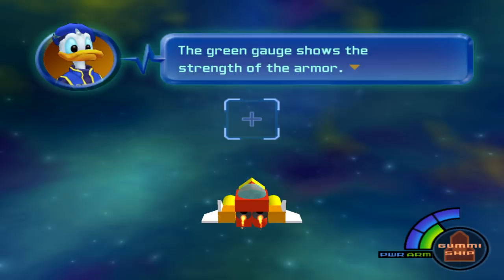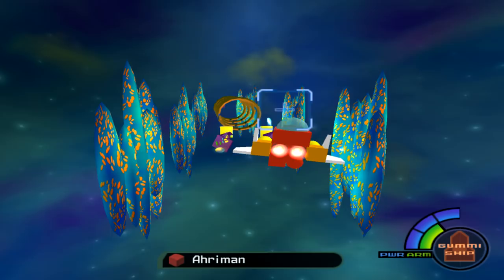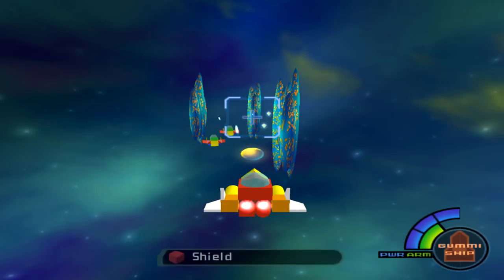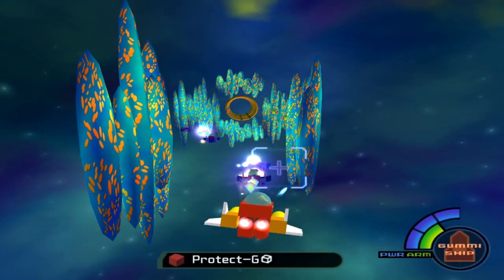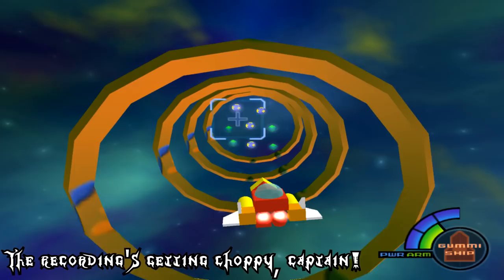You can go into the gummy garage by pressing square and make your own gummy ship. As you can see, this is kind of a basic shape, but you can make whatever you want. These diamonds or crystals — you see Aero-G, Protect-G, all that — those are actually parts for ships, and you can use all those parts to make your own ship. You can also get ships that aren't your own by destroying other ships. How many times am I going to say 'ship'?